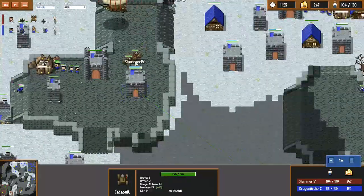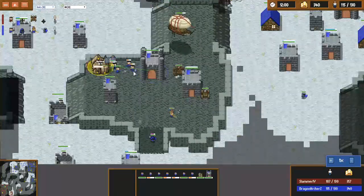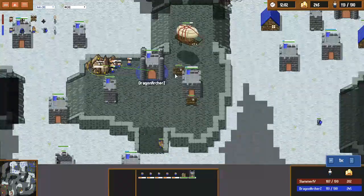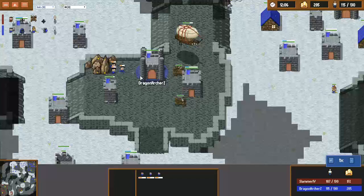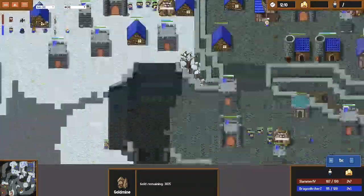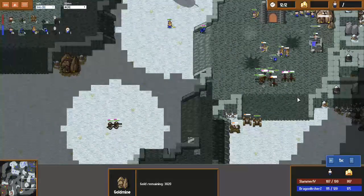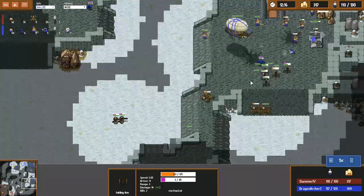We can see the rax player has kind of already leveraged his economic advantage to secure a really massive upgrade advantage. The amount of gold we see from the rax player is just going to be pretty insane. A couple clean artillery hits are going to kill 3 or 4 workers here — that's a nice damage from this drop, but really that's one of the least saturated bases, so unfortunately it's not going to be really enough.